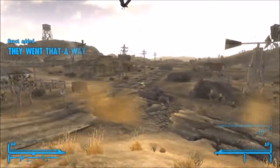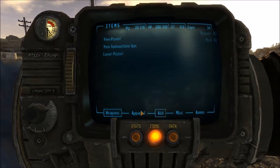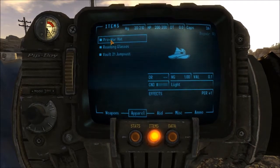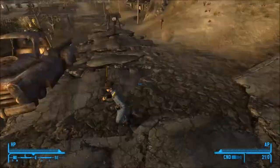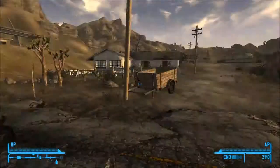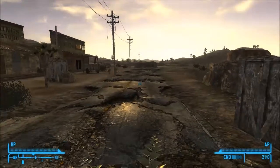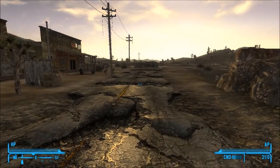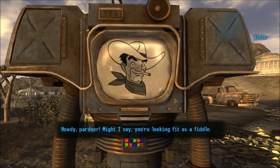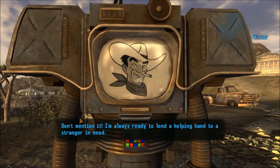Welcome to the world of Fallout New Vegas! It's just telling me about the interface — like that. There's what my character looks like at the moment. And this is Victor — he's the guy I talk to. Howdy, partner! Might I say you're looking fit as a fiddle? I'm always ready to lend a helping hand to someone as in danger as you.